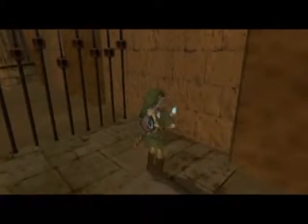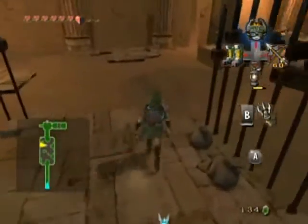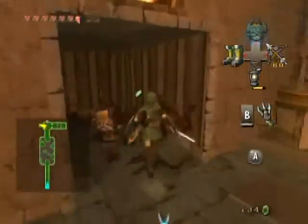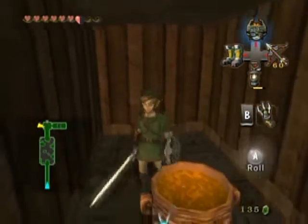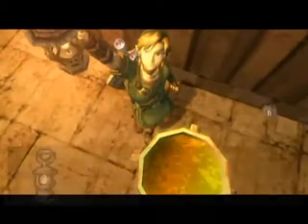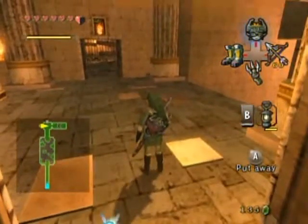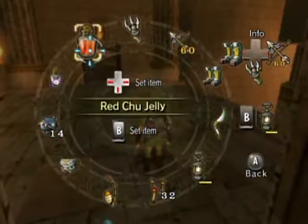I don't think there's anything else in this room, except that blue rupees are worth five. There's a locked door — that means there's a key somewhere. Maybe I'm forgetting something. This is lantern oil — free lantern oil, may I add. Maybe I should stock up on lantern oil as long as I'm here.